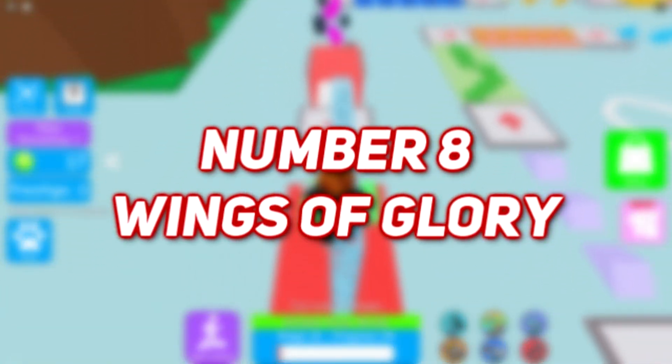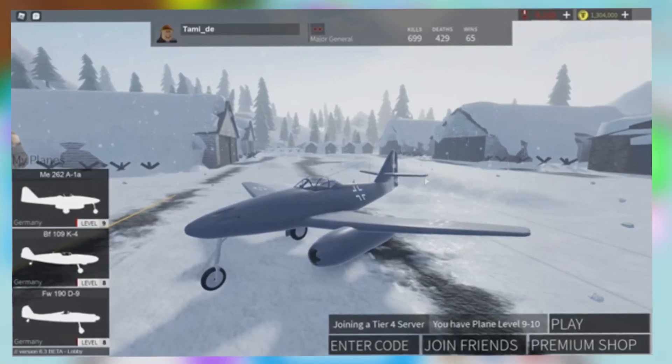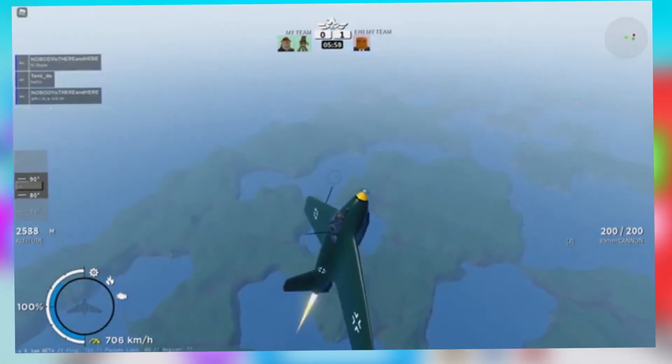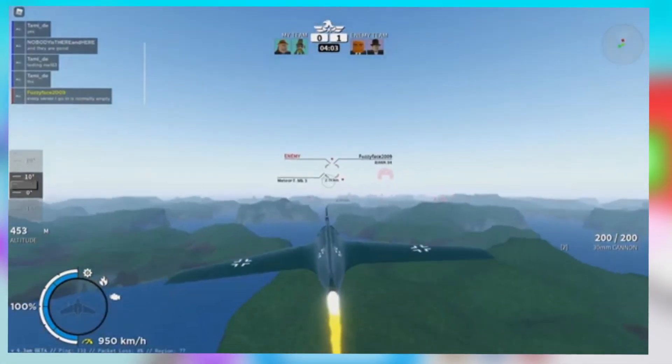Number 8: Wings of Glory. Players engage in aerial combat and soar through the sky while battling their enemy. As the game proceeds, players unlock prehistoric planes that go back from the Cold War to World War II. The planes that are engaged in battle belong to different forces, and taking them down is the challenge.